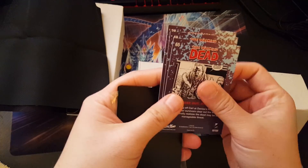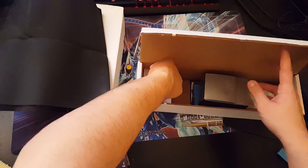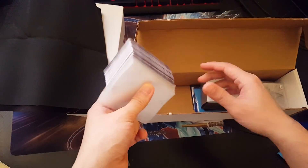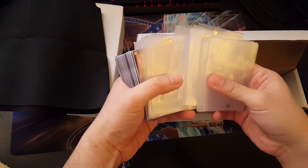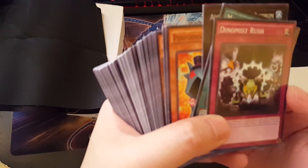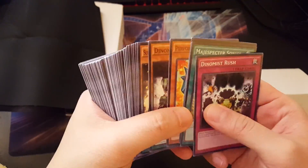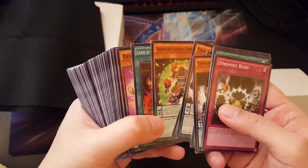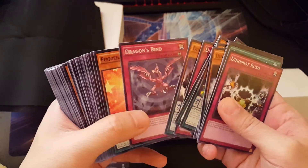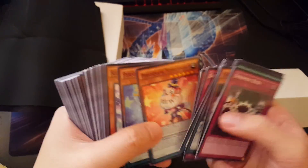Oh, we have a mat! What mat is this from? I think it's from Duelist Pack: Rivals of the Pharaoh — might be wrong. That mat is at least five dollars I think. And... what is this? The Walking Dead cards! Wow, that's so random.